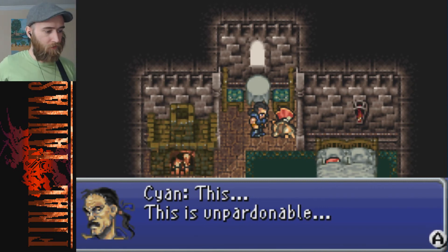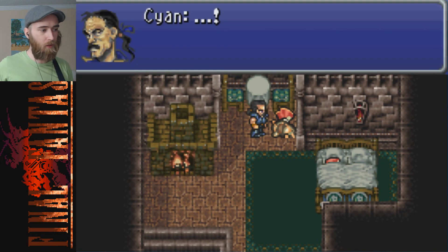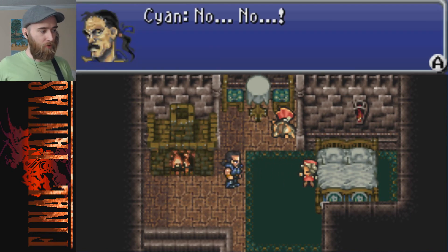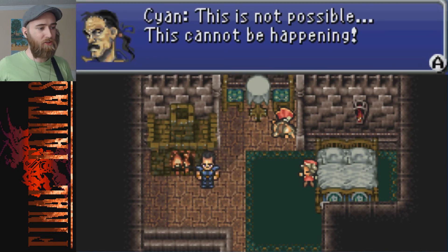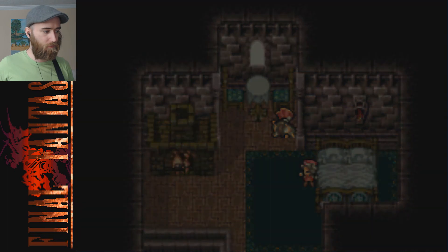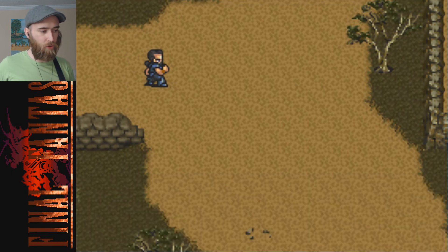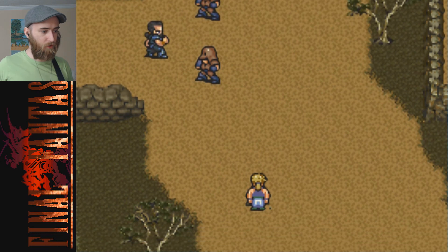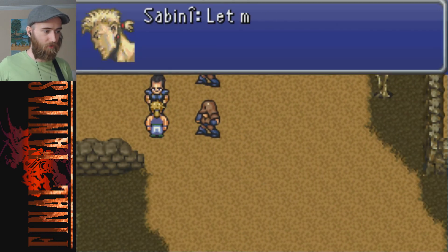'This is unpardonable.' Yeah, that probably wasn't very tactful of me. Super Nintendo game with dead kids. Cyan finds his family - 'This is not possible, this cannot be happening.' He vomits. 'I will not forgive them - the Empire must pay for this with their blood.' Not cool. I am Cyan, retainer to the king of Doma - I forgot about this entire part. In any case, let's speed this up because this is going to be a half-hour long and I don't want that.